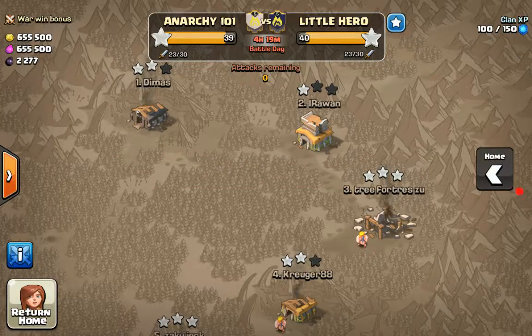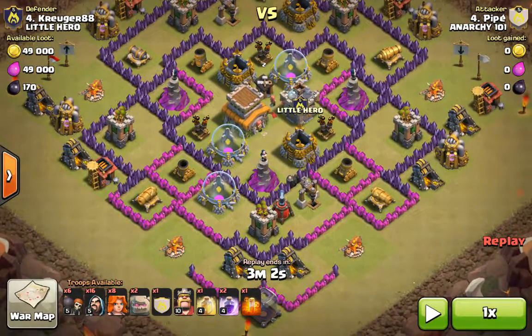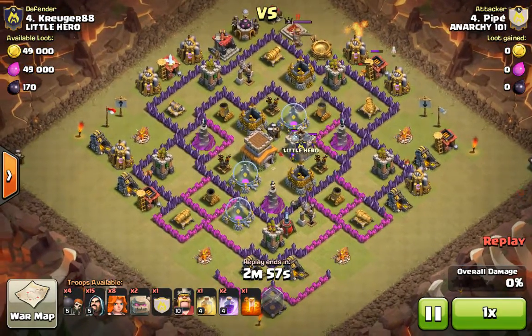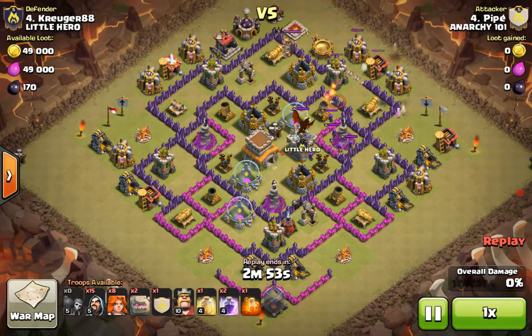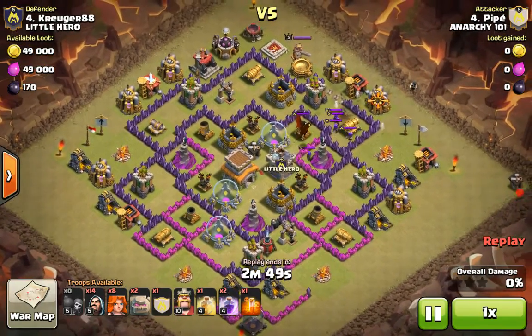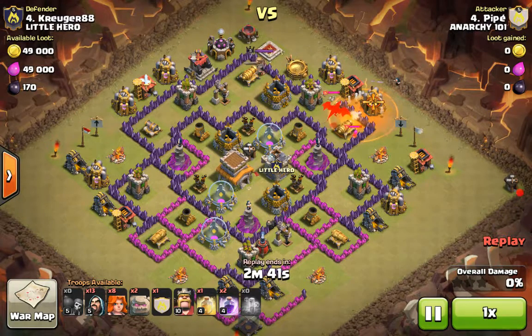My brother used GoIVa for one of his war attacks. This is the base he used — he checked number four. He drops his wizard and wall breakers. He didn't care about the CC as much, but a poison spell isn't gonna do much. If you see my other attack where I used my poison spell, that dragon didn't lose any health at all.